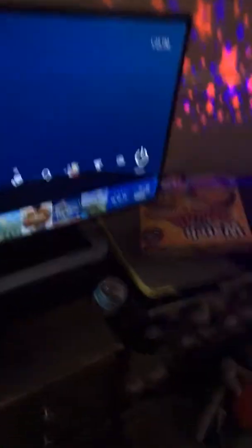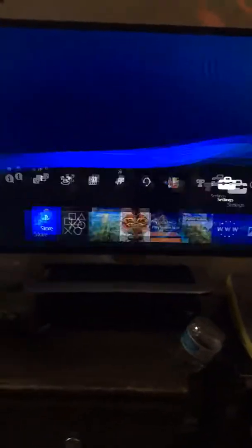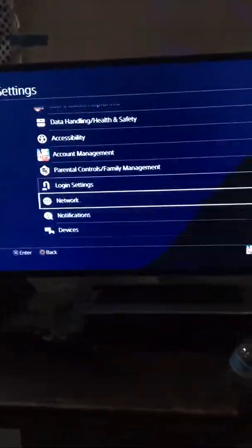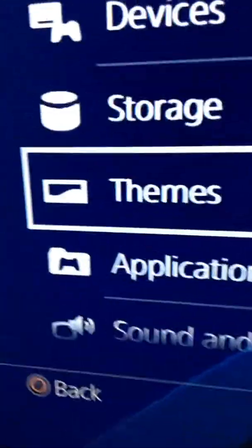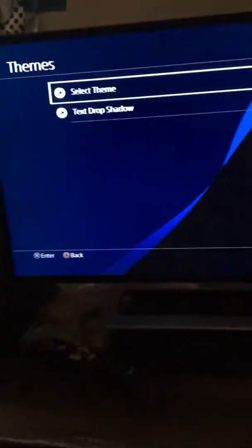Where's the controller? Dang it. So if you guys want to know how to do your own themes, you go to settings and then you go all the way down until you see Themes. Okay, so this is the stuff that I bought.